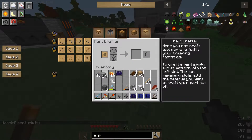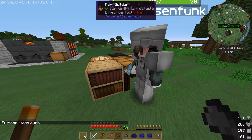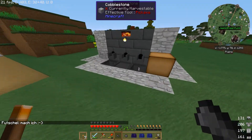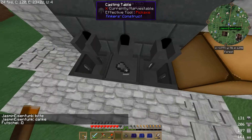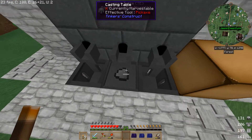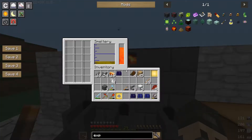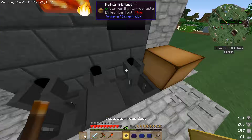Die beiden brauche ich noch. So, dann können wir die beiden Seiten gleich auch noch gießen, dann haben wir alle Sachen soweit fertig. Dann baue ich hier einen Excavator. Verdammt, jetzt habe ich eine leere Goldplatte gemacht – die können wir da auch wieder reinschmeißen. Nein, können wir nicht – 'cannot be small'. Naja, dann gucken wir gleich mal ob wir die irgendwie gestanzt kriegen.